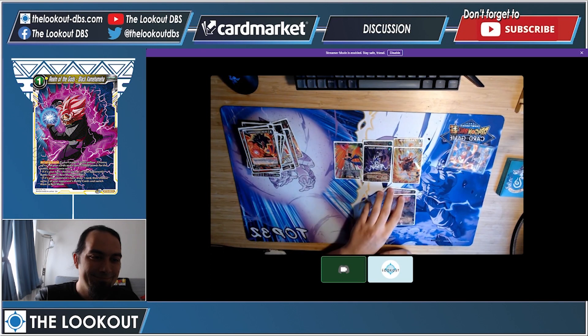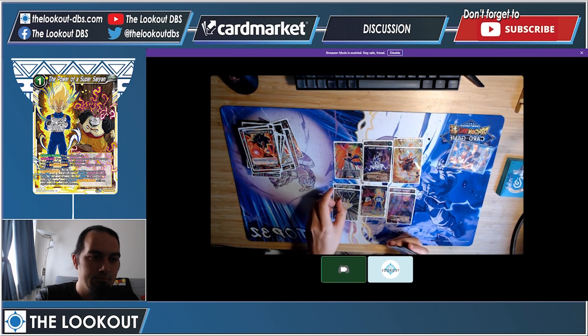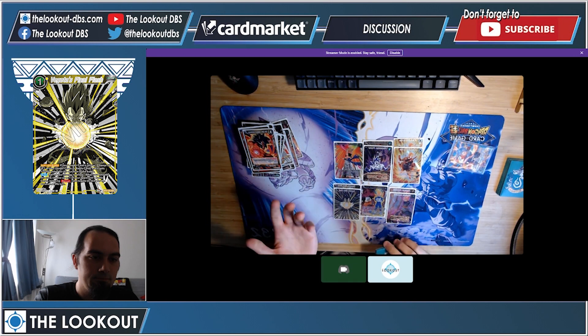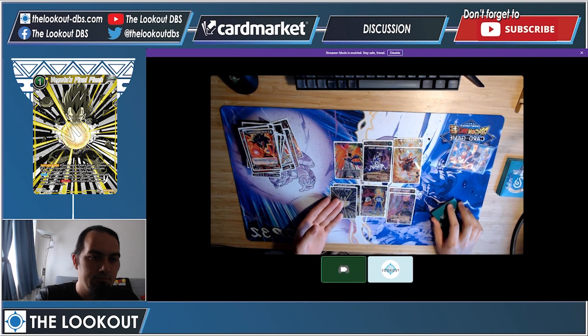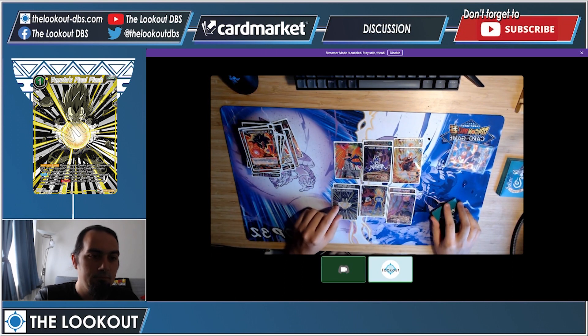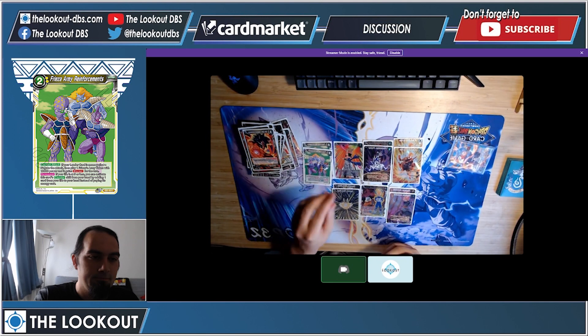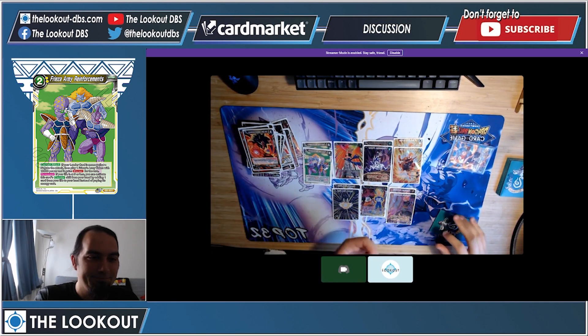Two Realm of the Gods Black Kamehameha — tapping cards is just a good defense card; sometimes you don't want to be playing Mecha Frieza, so this helps in those matchups. One Power of the Super Saiyan — limit one, otherwise everyone would play four. Vegeta's Final Flash — I use it against the Cell deck to negate the skills of their drops and then kill them with my Vegeta three-drop who swings when they're tapped.